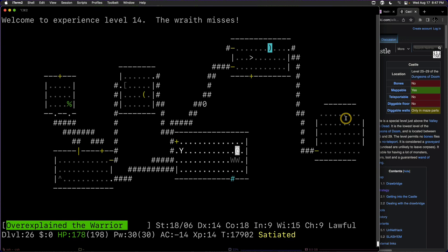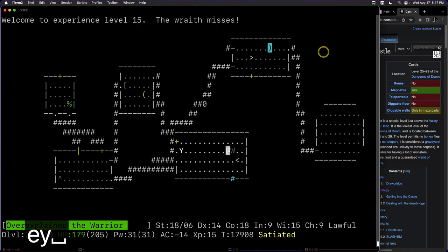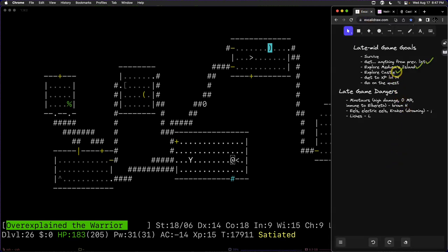We draw the remaining wraiths away from the stairs and try to get their corpses. One had a potion of water — pretty lucky to get three level-ups in a row. We're now up to XP level 15. We got one more to kill, and we've succeeded in the goal of reaching XP level 14. We mark that done on our list and now just need to go on the quest.